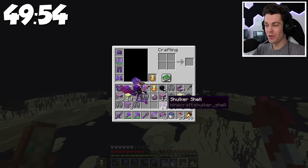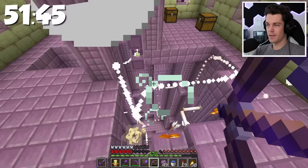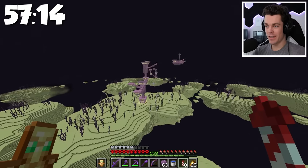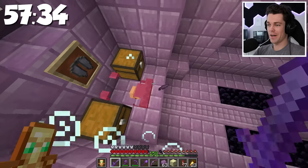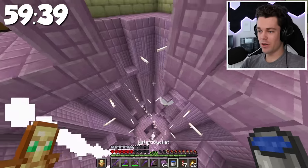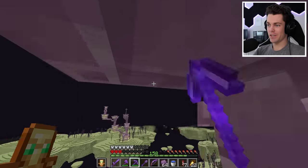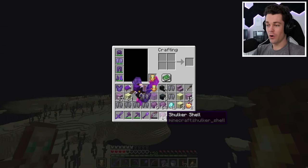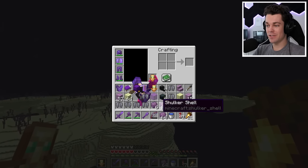I have 10 minutes left and I'm so close to getting two stacks of shulker shells. These guys are being cringe and teleporting. I just need one more and there's two end cities over here. Come on, drop a shell, please. And there we go — I made it to two stacks of shells. 30 seconds left, there's so many shulkers. And we're done. That went really quick, actually. One hour is not as long as it seems when you're looting a bunch of end cities. In total I managed to get two stacks and six shulker shells.